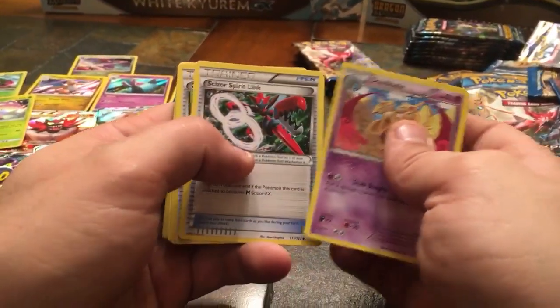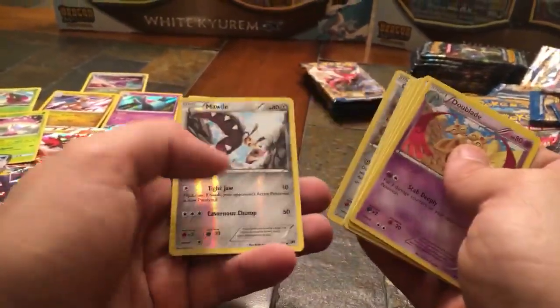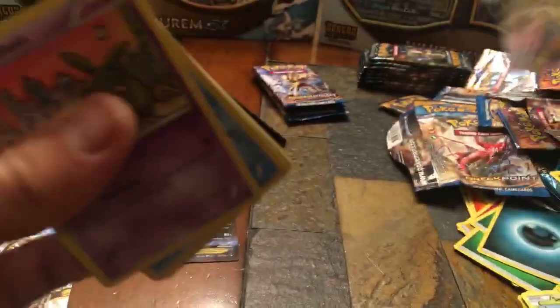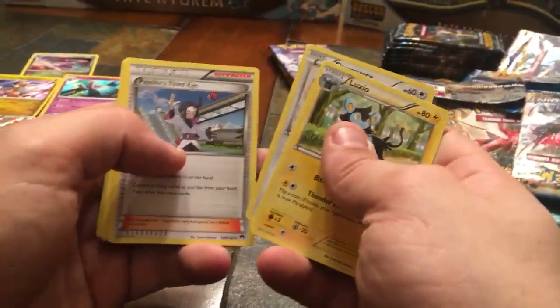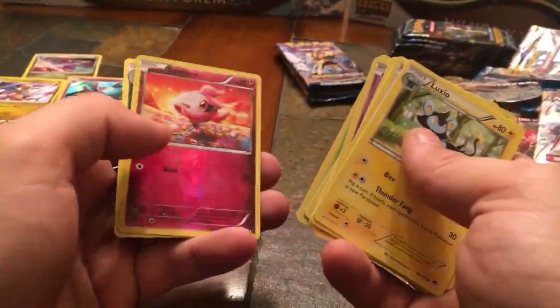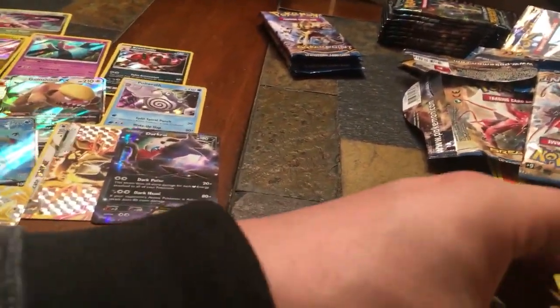Third trainer box pack — Dual Blade, Scizor Spirit Link, Great Ball, Seadra, Chikorita, Corsola, Furfrou, Feral Seed, Reverse Holo Mawhile, and non-holographic Hypno. Nothing there. I'm going to try to be a little delicate with these in case we pull some rares and they don't get messed up — I want to get some PSA 10 holos. Fourth pack — Luxio, Dunsparce, Psychic's Third Eye, Trubbish, Time Capsule, Seadra, Shellder, Chikorita, Reverse Holo Spritzee, and Pangoro non-holographic.